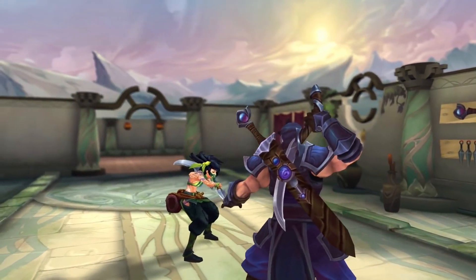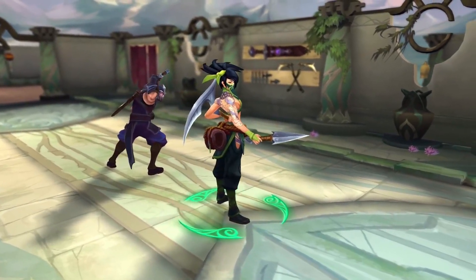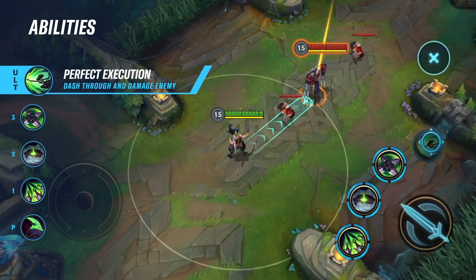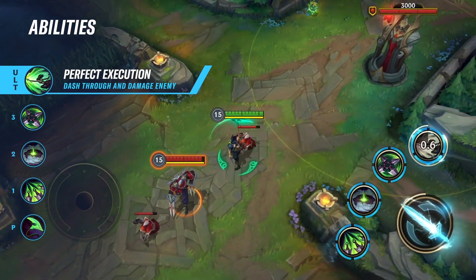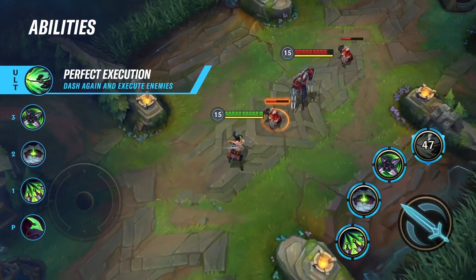Akali's ultimate is Perfect Execution. Akali dashes, damaging all enemies she comes across, and can cast her ult a second time with a cooldown in between. The first dash deals visceral damage and briefly stuns. The second dash deals magic damage increased based on the missing health of each enemy.